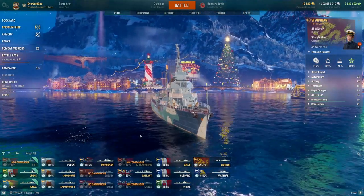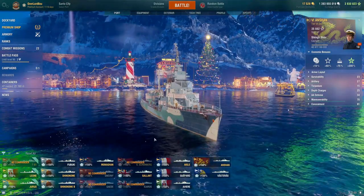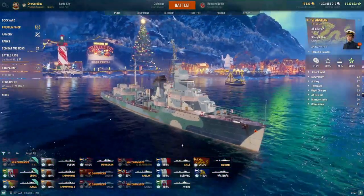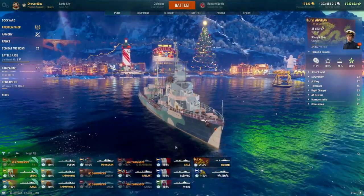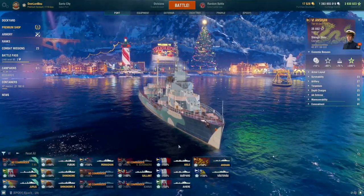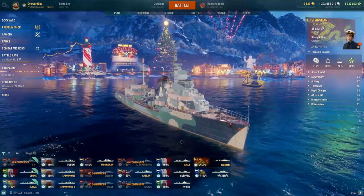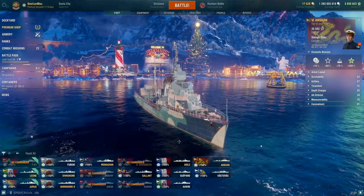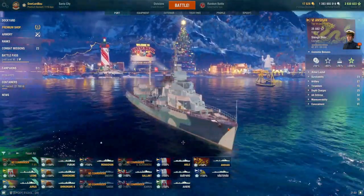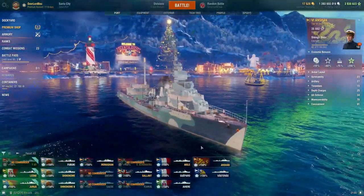The next ship I'd recommend for fun is the Anshan. It costs 40,000 coal and is a tier 6 Pan-Asian DD. It's essentially a Russian DD with 8-kilometer torpedoes, and has a unique premium camo which gives plus 100% free XP earnings. It can be played as a Russian DD or just as a standard DD. It has an average skill floor and ceiling, is definitely solid in both ranked and randoms, and is recommended as an inexpensive free XP farming ship.